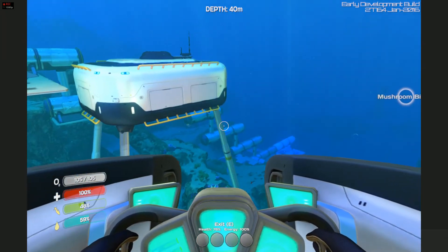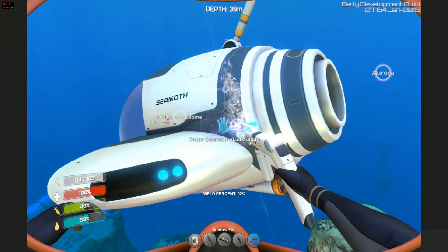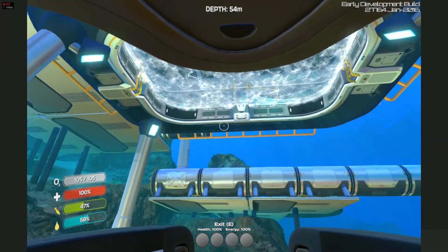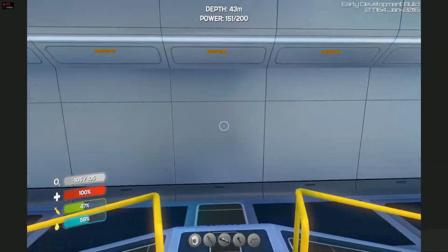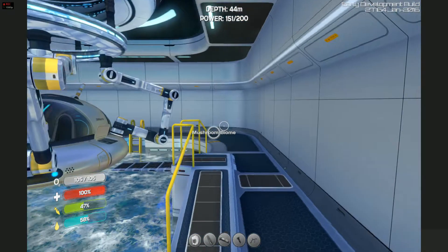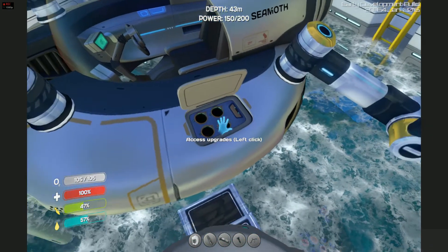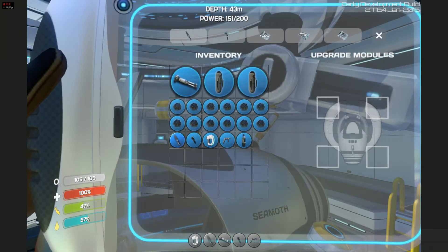Sorry, Seamoth — I'm just gonna repair you real quick since I'm being a dummy, bumping into stuff. There we go, nice shiny new Seamoth. Just like the other dock, it'll automatically pick up your Seamoth. When you do build the upgrades and plug them in, you'll have this little panel right there where you can put them on — you can do this out in the water too. You can put four upgrades into the Seamoth.